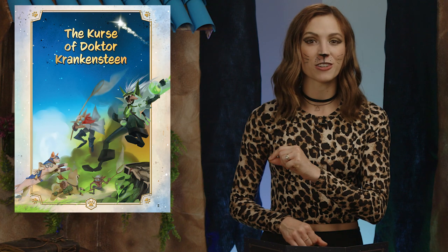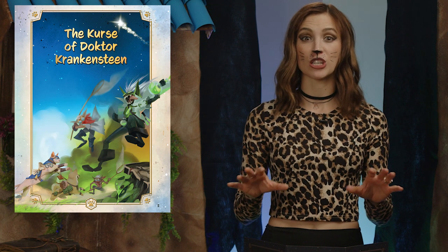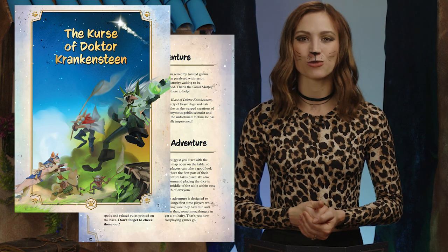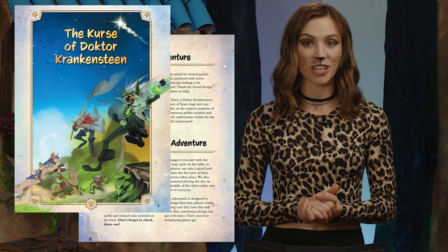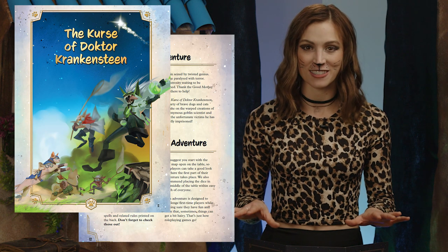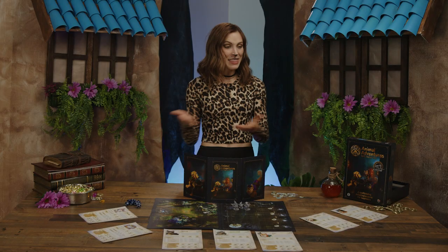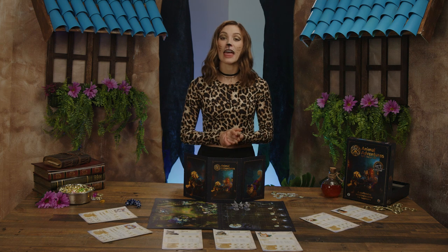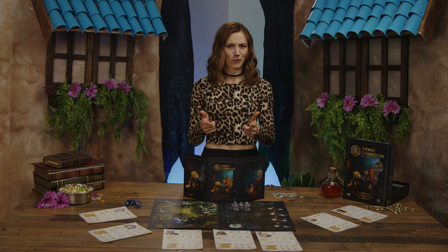For the game master's eyes only, the rulebook of the starter set contains an introductory adventure called The Curse of Dr. Crankenstein. Starting on page 12 of the rules, the GM learns how to prepare the adventure, what major plot points might occur, and all the stats and layouts for all the characters and locations the players may explore during the game. And that's the basics of Animal Adventures. I'm Becca Scott, this is Good Times Society, and you would make a great dog wizard.